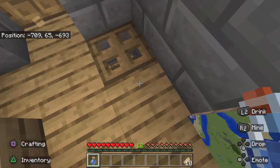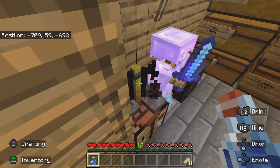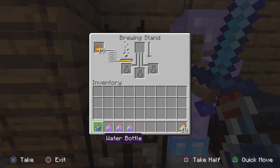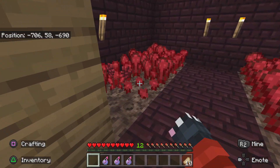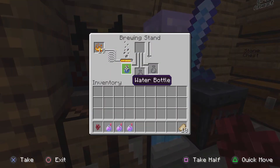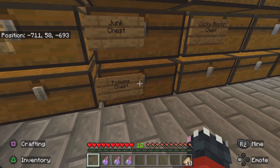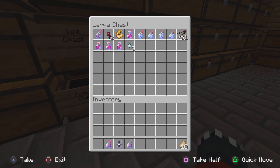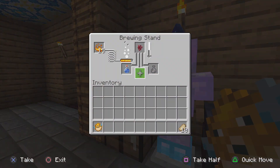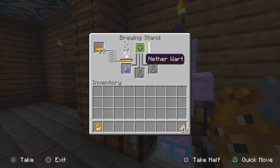Okay, there we go. Put that in there, grab the one that... just grab one, pop it in there. Put potions in here. I think if I do this, then put it in there, then I've got a water breathing one.